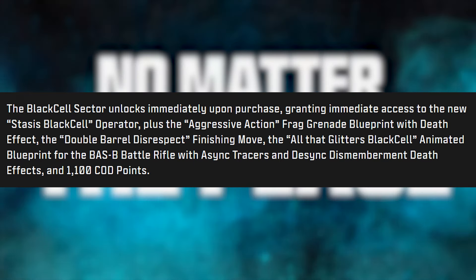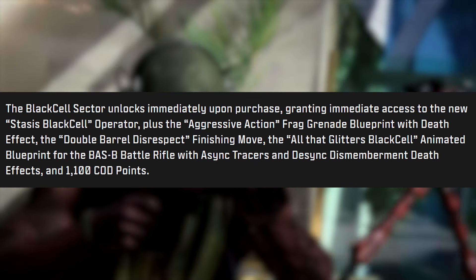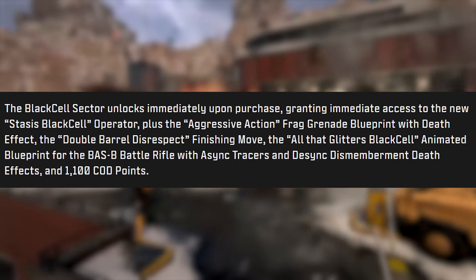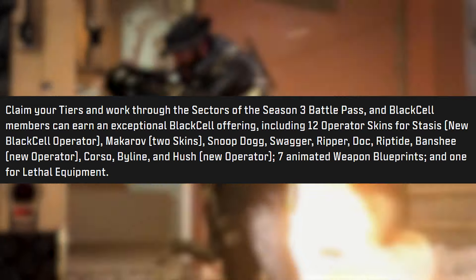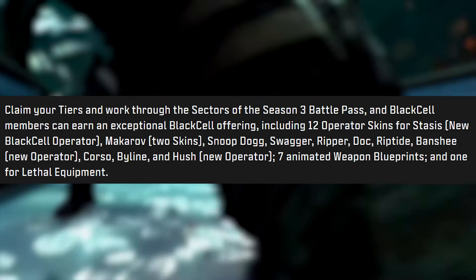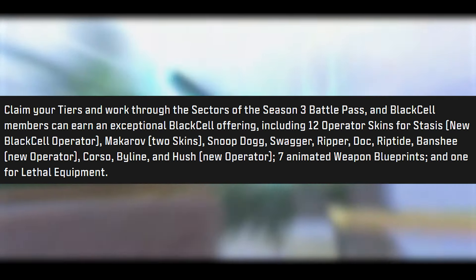The Black Cell sector unlocks immediately upon purchase, granting immediate access to the new Stasis Black Cell operator, the Aggressive Action frag grenade blueprint with death effect, the Double Barrel Disrespect finishing move, the All That Glitters Black Cell animated blueprint for the BASS-B battle rifle with tracers, dismemberment effects, and 1,100 extra COD Points. Black Cell members can also earn exceptional Black Cell rewards by working through the sectors.